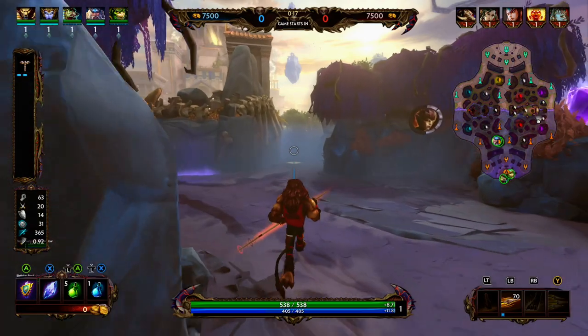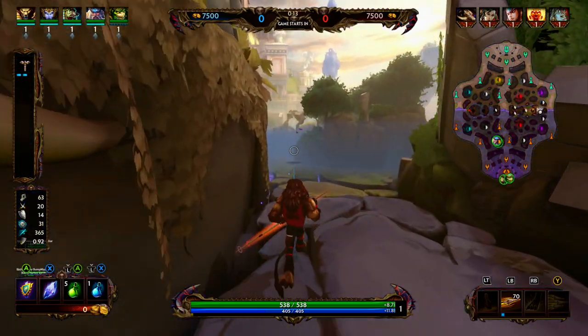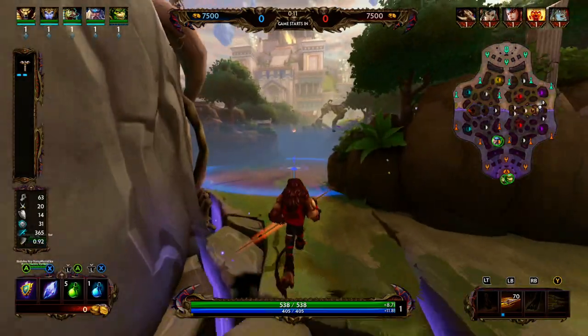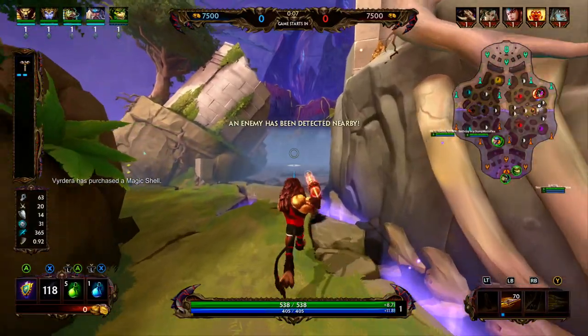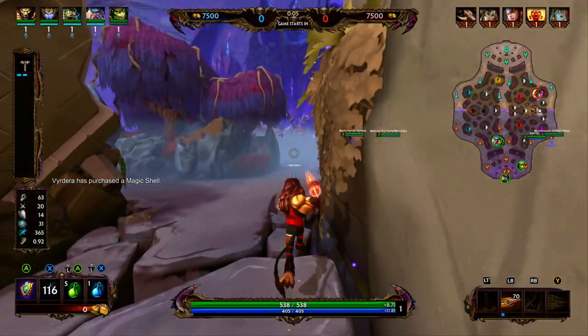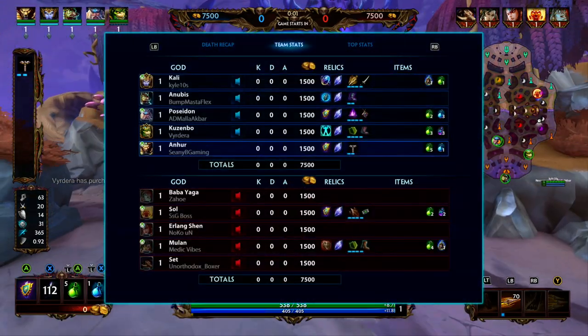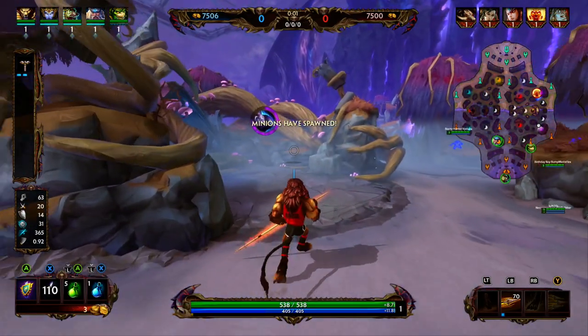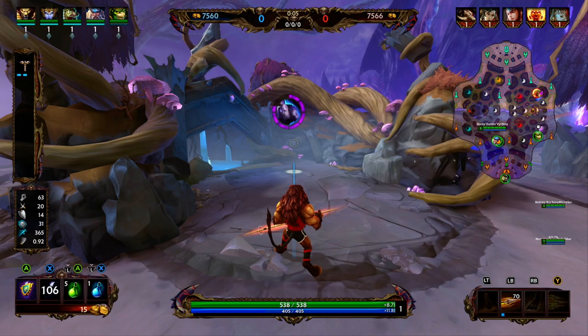Anhur's one is Shifting Sands. Anhur is going to summon an Obelisk with sand around it. The surrounding sand is going to slow enemy movement and increase the damage of Anhur's basic attacks against targets in the sand. As you level this ability up, the slow increases from 15% to 35%, and the damage buff for basic attacks goes from 8% to 20%. It lasts for 7 seconds.